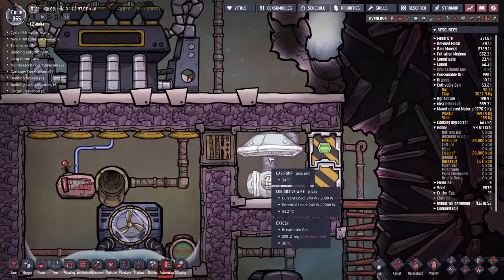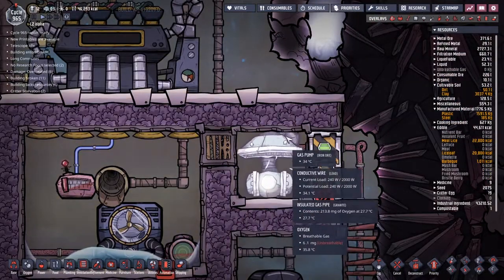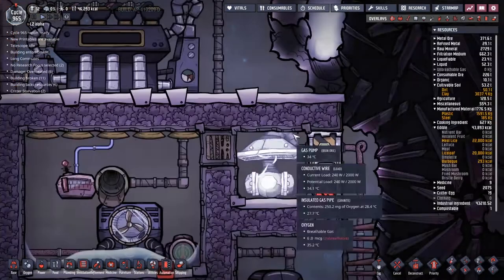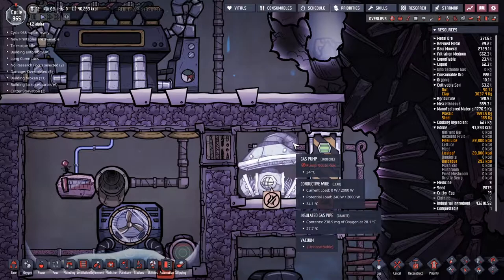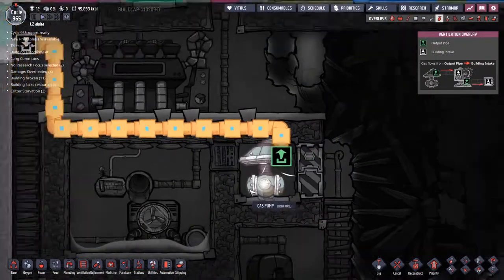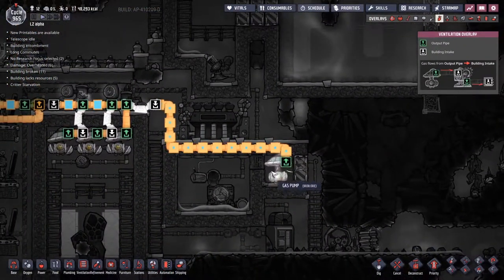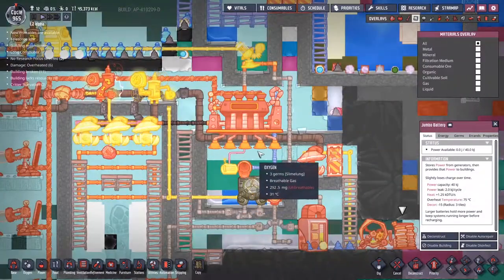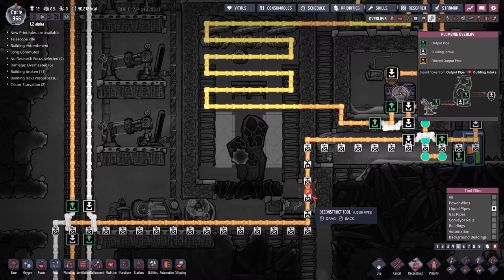So the gas is getting picked up by this intake, passed through this pipe, and then the pipe gets passed off. This is just doing a pump down here. For those wondering — battery dead. It almost gets rid of all the oxygen though.